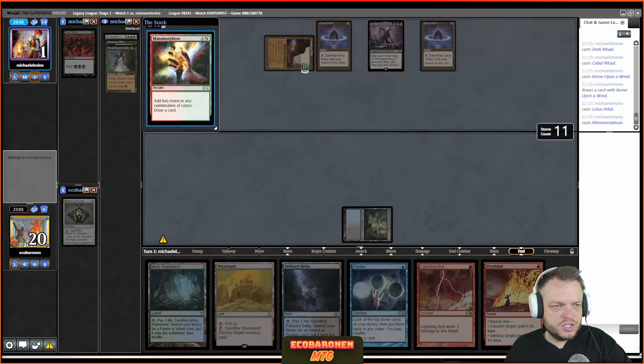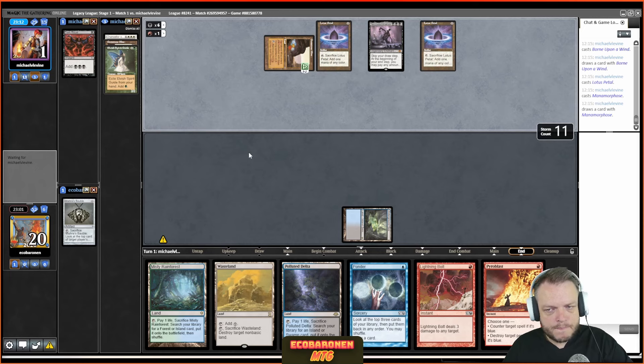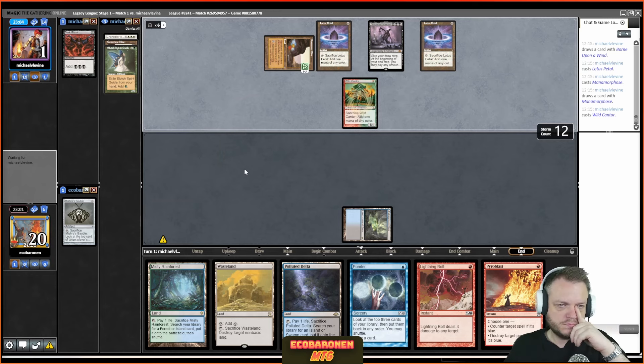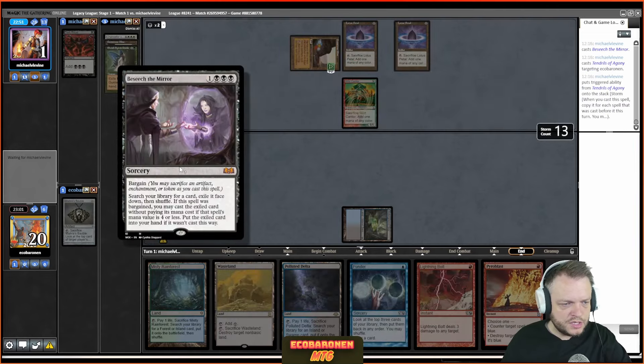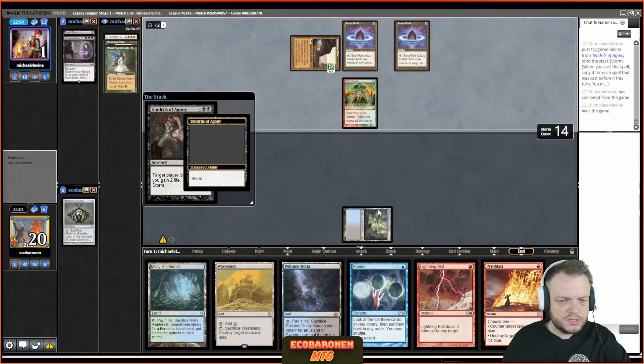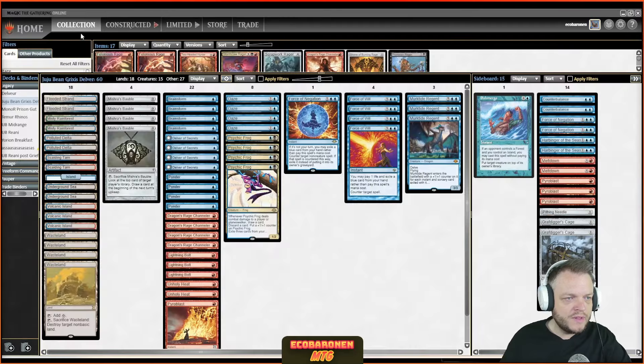Maybe the opponent needs Besiege the Mirror to get to lethal Tendrils of Agony — or they already found it. There's the lethal Tendrils. This is a matchup where you really need disruption. If you have disruption, most things will be fine. It's a matchup that can take advantage of unknown information.